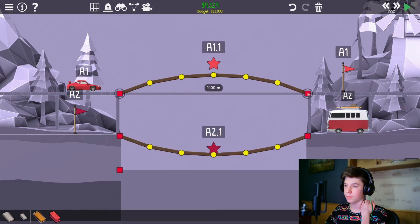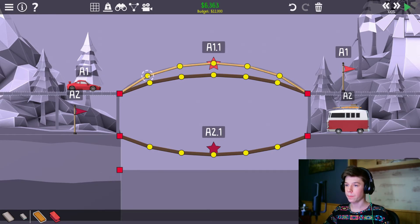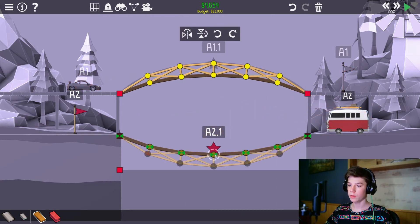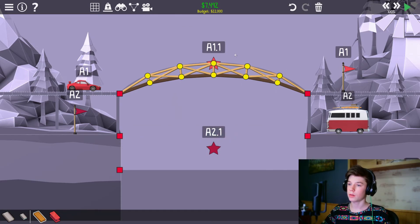We can make another arc, something like this. Fill it with wood and fill it with my favorite triangles as well. Oh, this is a thing of beauty. Oh, look at that! Copy, paste the bad boy. We can delete this and look at it go.